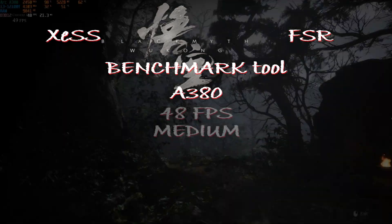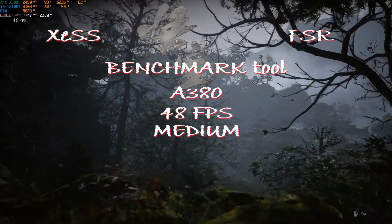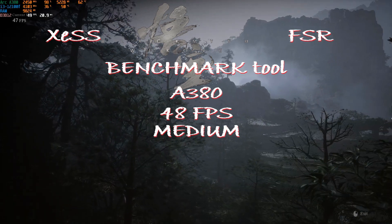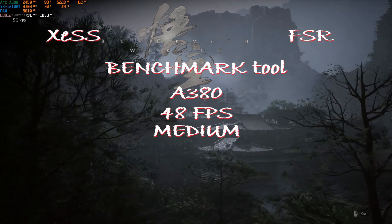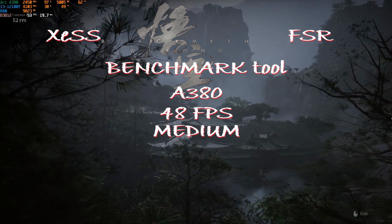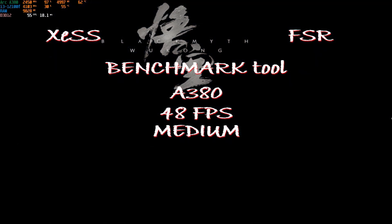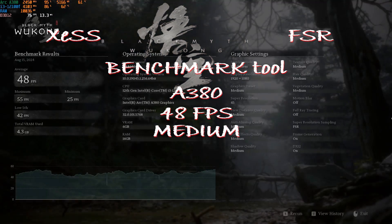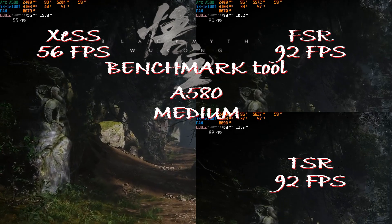Since I had a good result with FSR at low settings, I decided to try the A380 at medium settings with FSR. This gives us a decent benchmark result, but it will definitely be different in-game. We have 48 fps average, and expect more drops because we went as low as 25 fps during the benchmark at medium settings. I'd say stick to low settings with the A380.